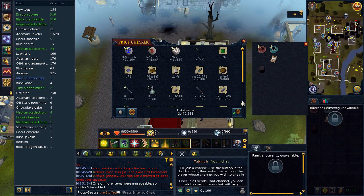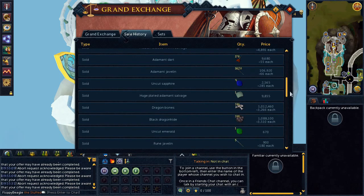Let's check the loot from one hour: 2.4 million. Of course, the profit comes mostly from the hides and bones, and it all pretty much sold for that much.